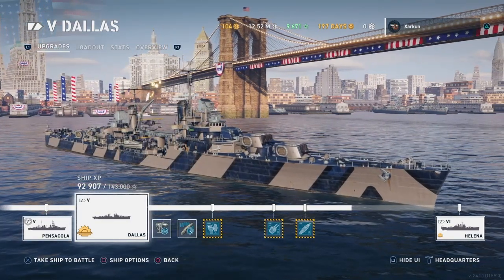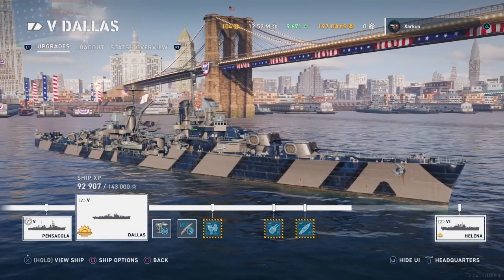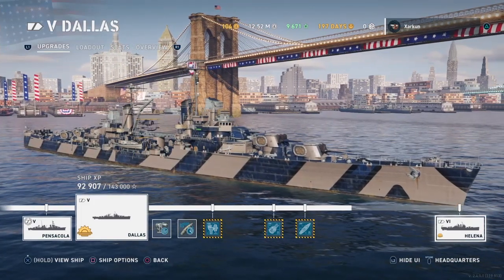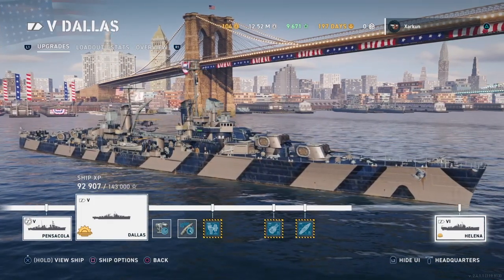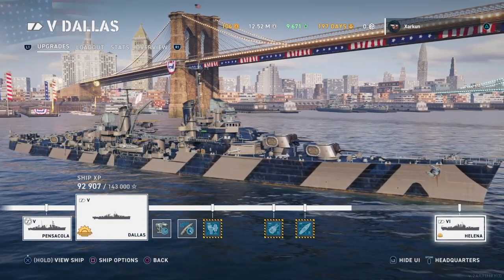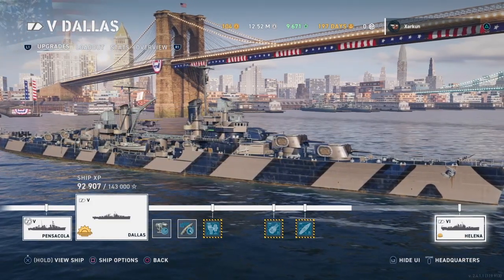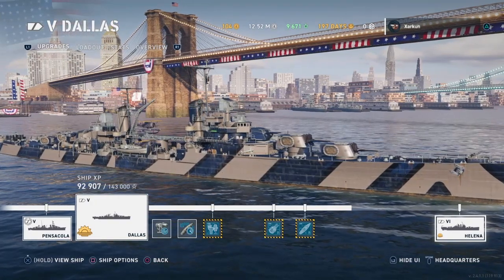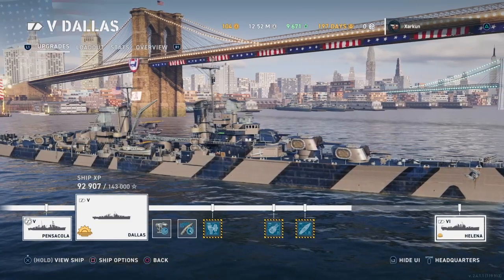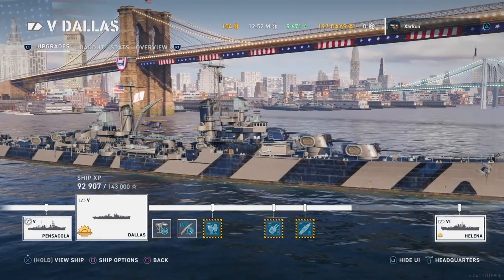As you can see, the Dallas is in my port here, along with the Tier 6 Helena. Both ships are in early access, so you can only get them via the crates — the American cruiser crates that can be found in the Admiralty section of the store. They can be purchased with Liberty Bonds, the currency you get as you progress up the Lone Veteran campaign, for which the American cruiser Wichita is the prize.